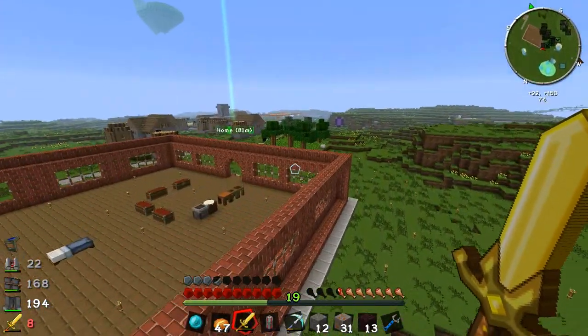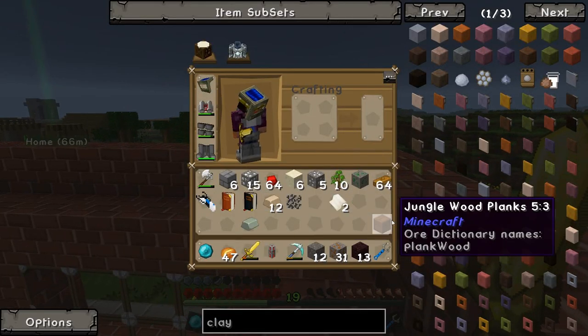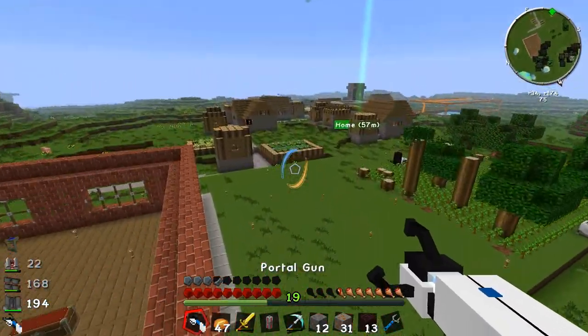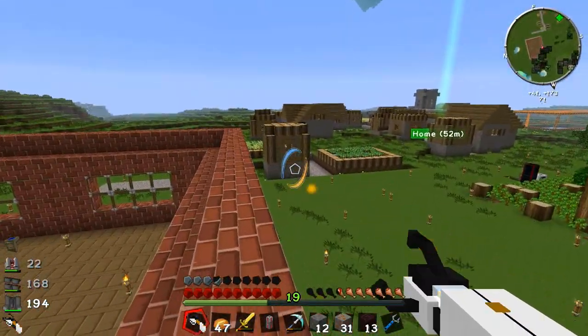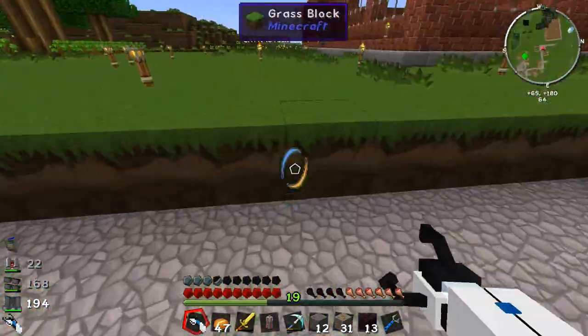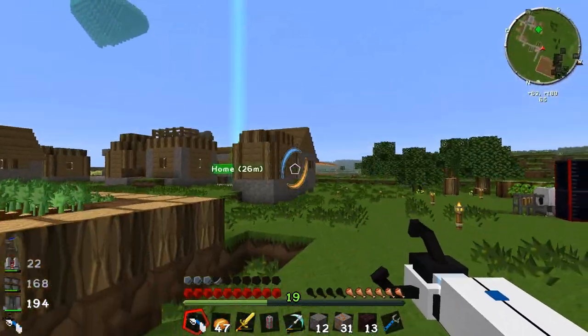So at the end of the last episode - what did we do last episode? We went to the nether portal, we went to the nether, and we got ourselves a nice portal gun which is flipping awesome. Especially early game, these things are really hard to make. For those of you who saw my Feed the Beast Caffeinated series, you'll have seen how hard it was to make this thing. I love it, awesome.